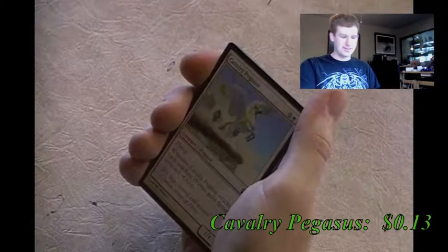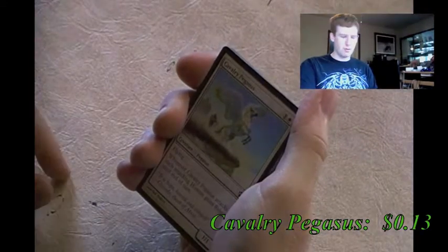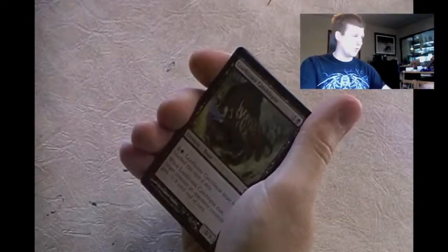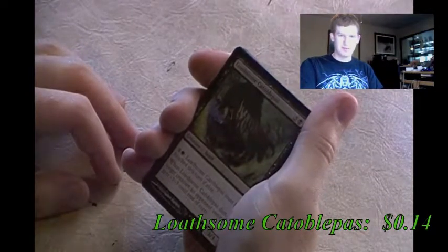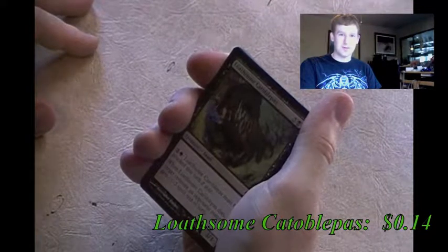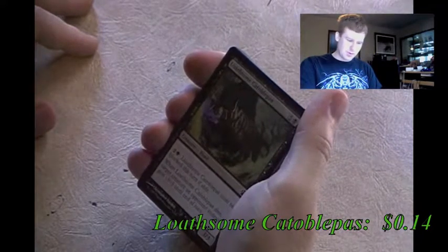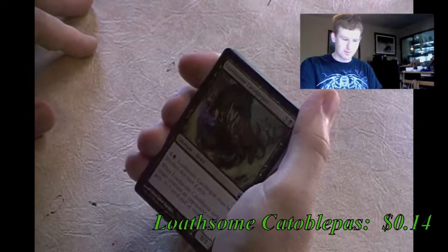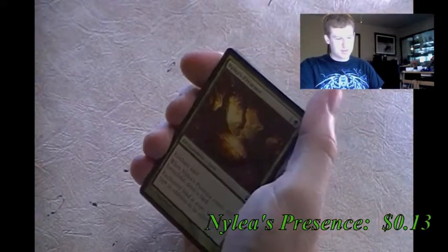Cavalry Pegasus - flying, and whenever it attacks each attacking human gains flying until end of turn. I thought I'd be interested in this for Boros, but my Boros deck is soldiers and they're not necessarily humans, so I don't need it anymore. Loathsome Catoblepas - must be blocked this turn if able if you pay the right mana, and when it dies, target creature gets -3/-3 until end of turn. Nothing too special. Nylea's Presence - enchanted land gains every basic land type in addition to its other types. Decent for mana pool, had this at one point but don't need it anymore.